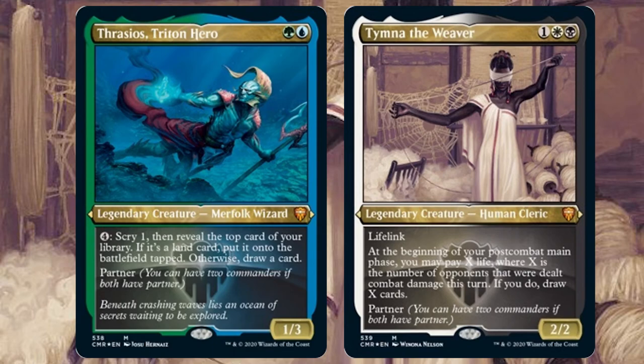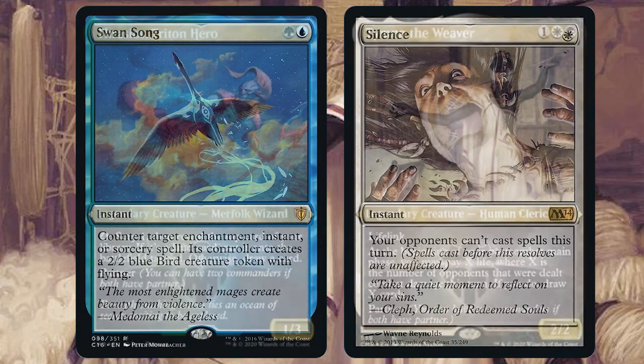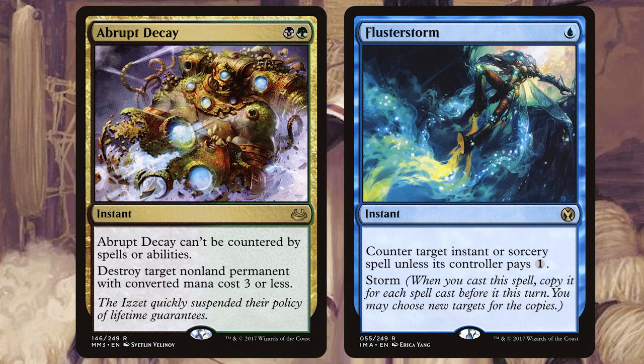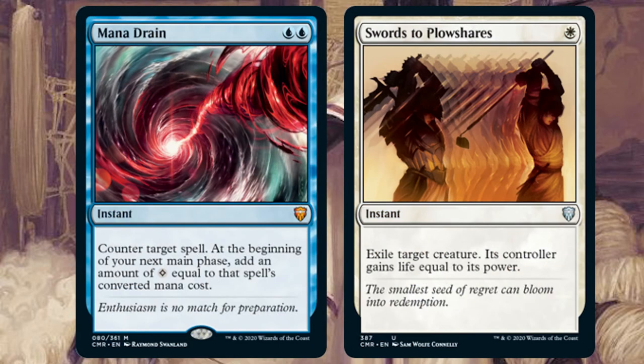With that four-colour variety, use the abundance of cheap instants and sorceries that really slow down and prevent your opponents from getting out of first gear.